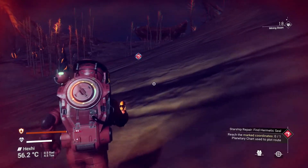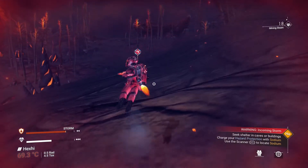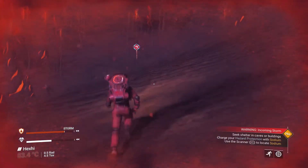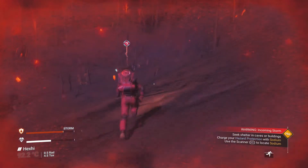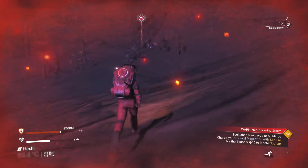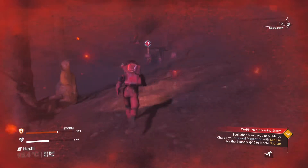Going over the volcano — totally safe, right? A storm is coming — that's part of the gameplay. The storm depletes hazard protection really fast, so we need to move quickly. The scanner is still charging. I can see the sodium I left behind — should I go get it? We're in normal mode so we should be okay.